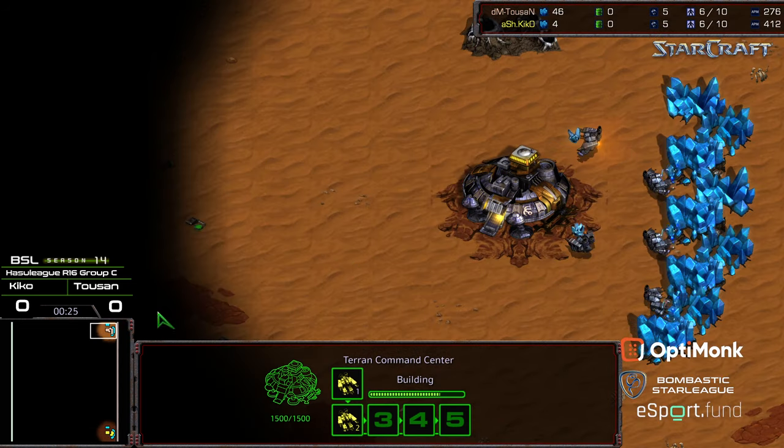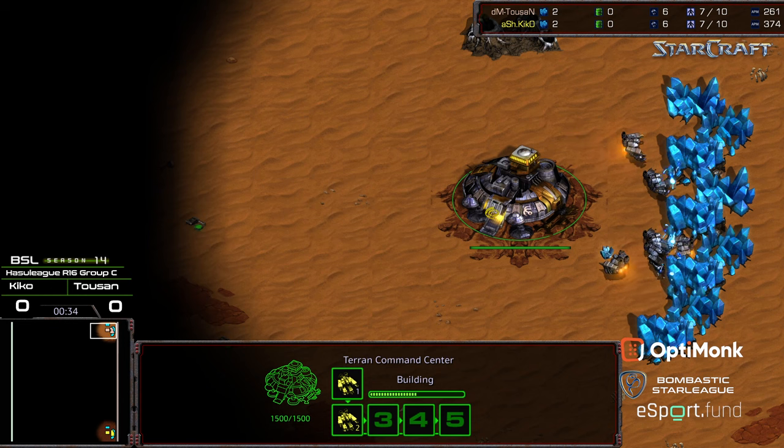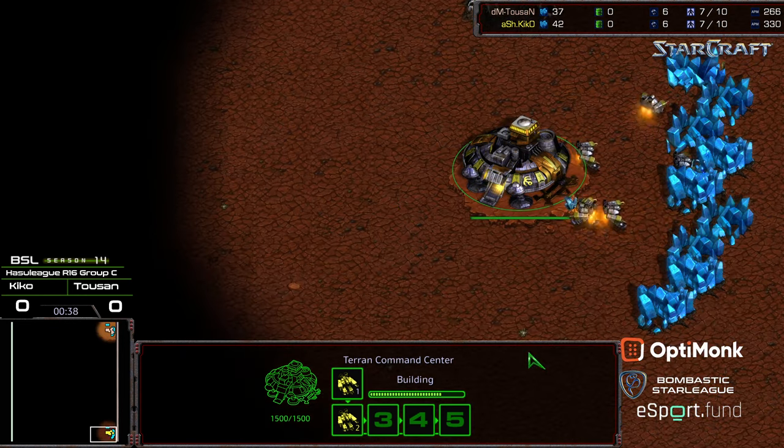Toussaint, we've seen, has incredibly solid and creative and aggressive TVT. Seems to be able to play from behind, seems to just really be able to keep his opponents on his toes. He's going up against Kiko, who also has, in my opinion, very strong TVT.